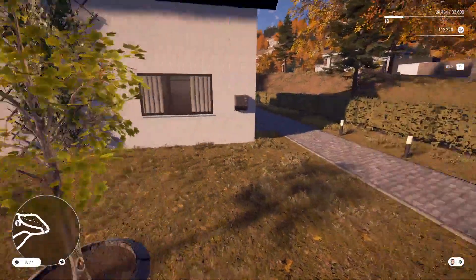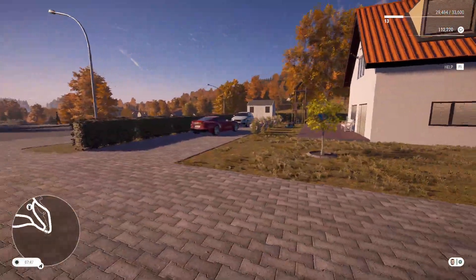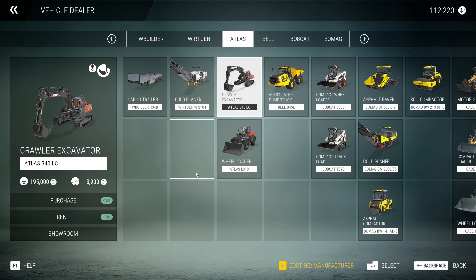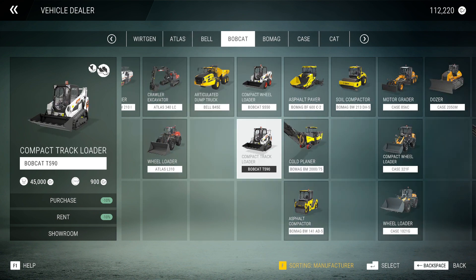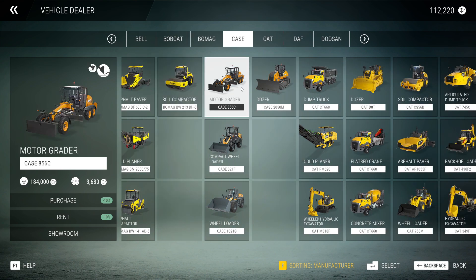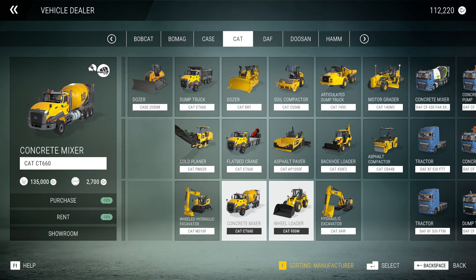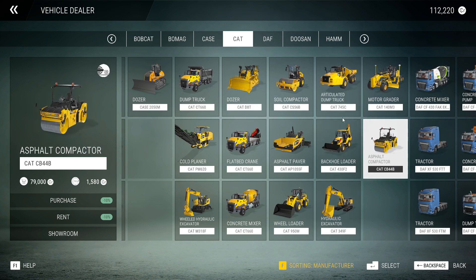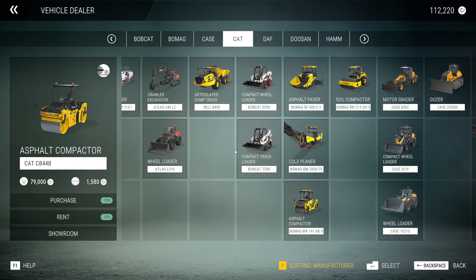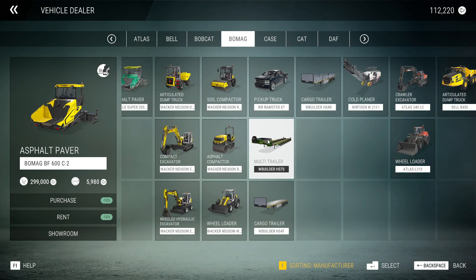That little mini job is done! I think we did a very very good job and we should give ourselves a pat on the back. I'm just going to quickly see if we can afford to buy anything - other than the Bobcats, we already have some of them. As well, if there's anything you see in the shop that you think we should buy, please do leave it down in the comments and the moment we can afford it, or the moment I see the comment, we will buy it in the next episode.